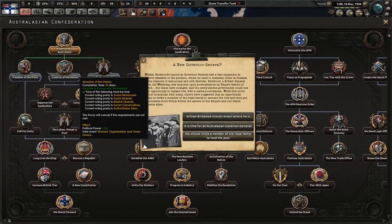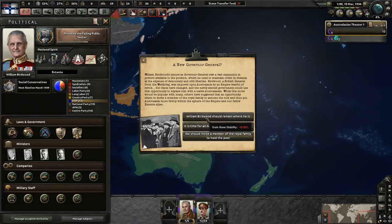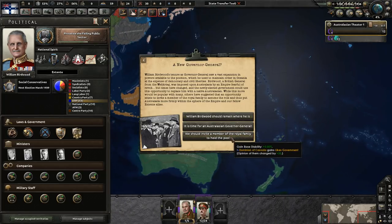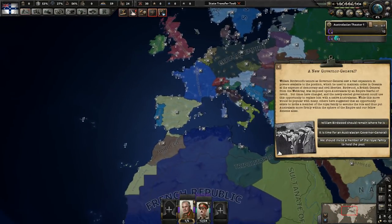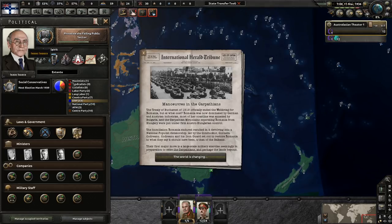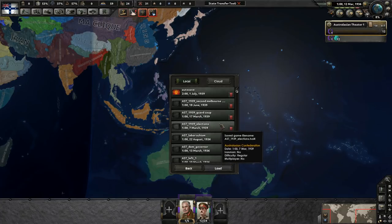For the Governor General — kind of the head of state — you have three options: keep Birdwood, who is unpopular and will cost stability; appoint an Australasian Governor General, giving you Isaac Isaacs; or invite a member of the Royal Family. The Royal Family option would be Prince George — the one who in real life becomes King George VI during World War 2.